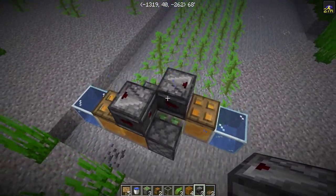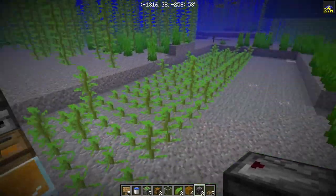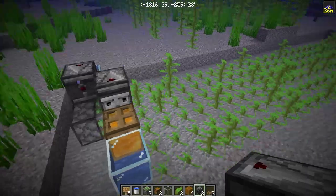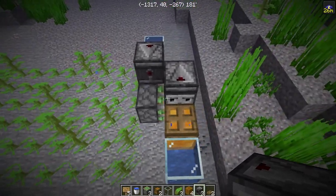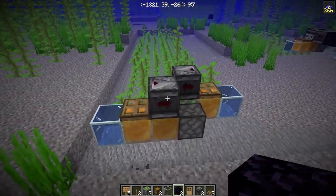Then we put observers facing into the trapdoors. When these observers move, they're going to send power into the sticky pistons. Now the reason why we're using honey blocks instead of slime blocks — you could use slime blocks, but then it's going to launch a lot of the kelp far and we won't be able to collect it unless we make a bigger collection area. So to keep things simple, we're going to use honey blocks for the best output.